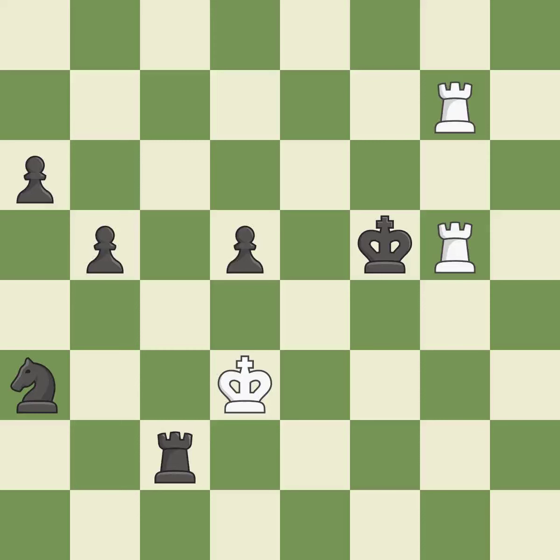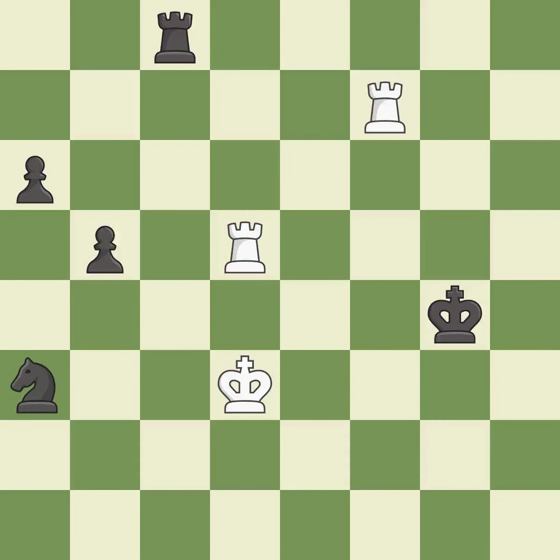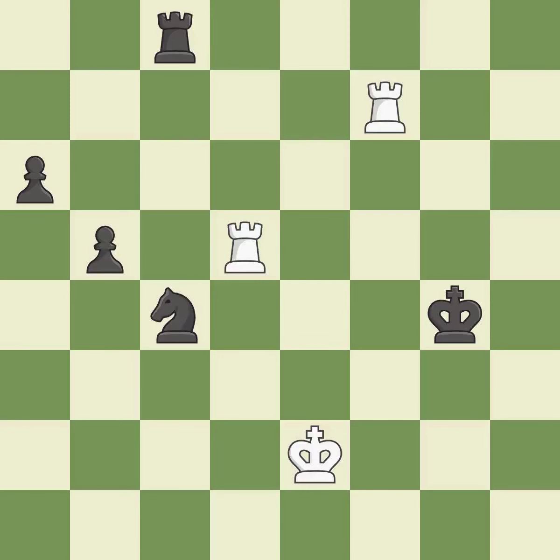This evades the check from the rook — the only move that works, a great move. The best choice here is among the best actions. This steps away from the checking rook — the only good move. The knight is now located at an outpost, a safe area inside the enemy's territory.